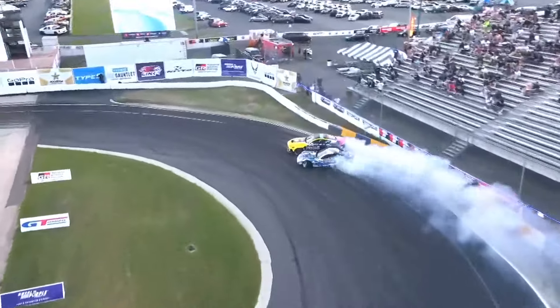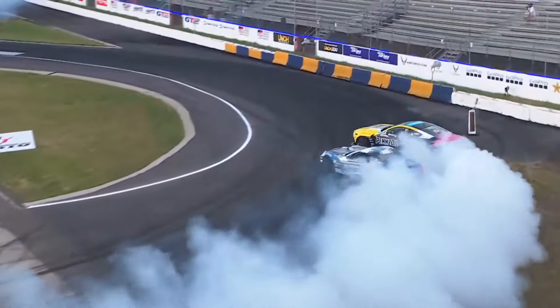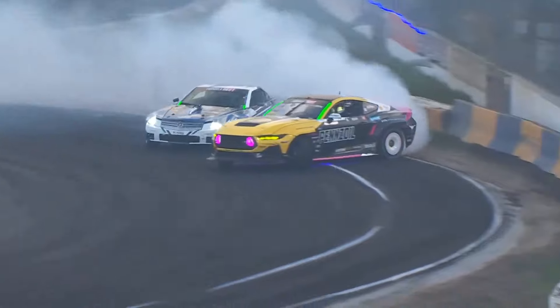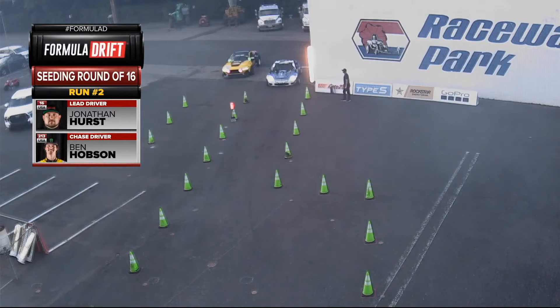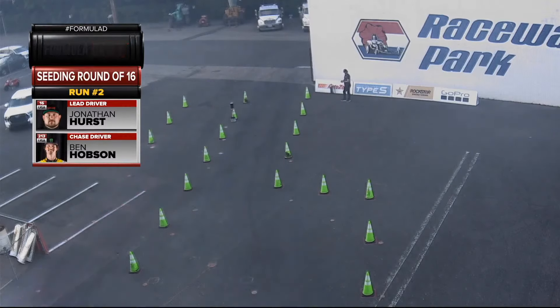Now to that second outside zone, big 180, and look at that — Mr. Cool is out of line in the slot right next to Ben Hobson. Now on that front inside clip transition. Jonathan Hurst comes out of the smoke smiling into that last outside zone. You know, Champ jumps over — he's very talented, he's just in a different weapon. Jonathan Hurst out front.